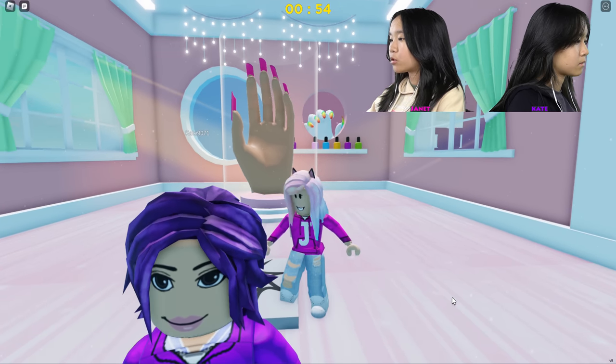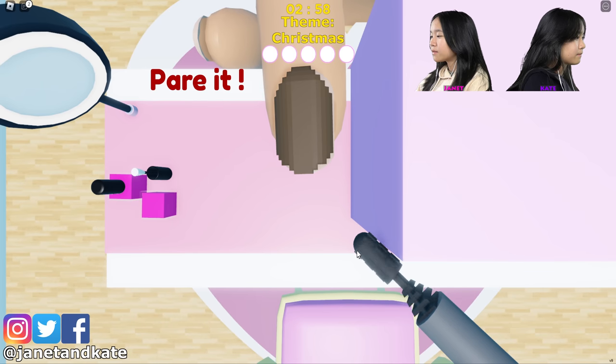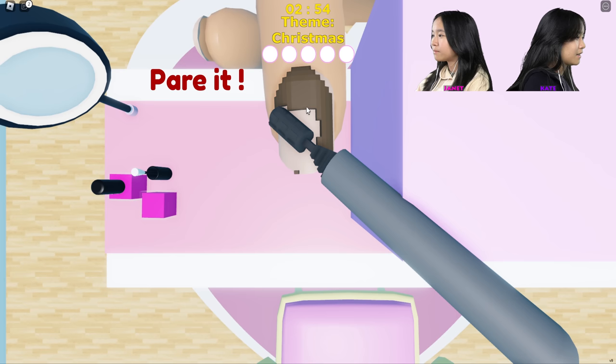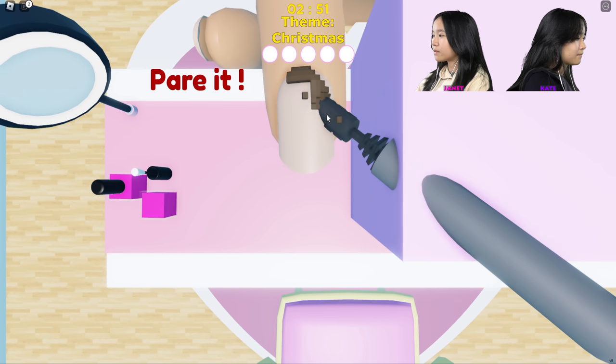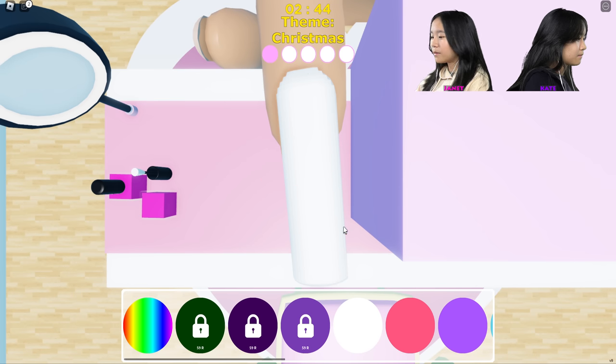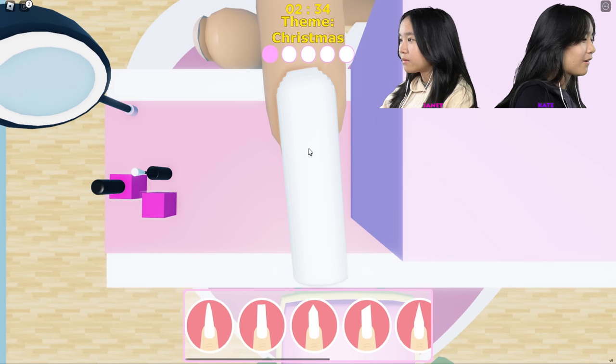The first category is gonna be Christmas. Okay first round starting and it's Christmas. I'm gonna shave down this nail or something. This step is a little laggy — I feel like it's always a little laggy but oh well. Oh okay I got it. Let's see, I'm gonna make the base coat this color. What color are you doing? I'm filing my nails right now.